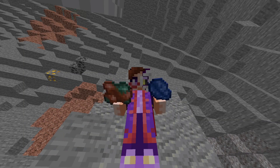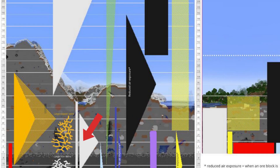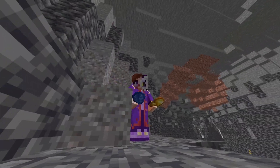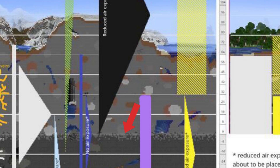Copper and lapis lazuli also share some common spawn points. So mining between Y-40 and Y-48 will give you the best chance to find lapis if you're looking for both. But more likely you'll be looking for gold and lapis for enchantments — generally you'll want to stick around Y-0 for a decent chance at both.